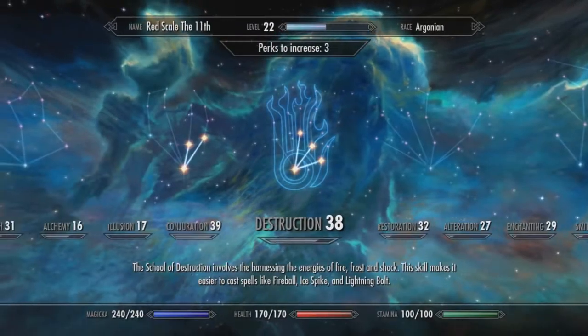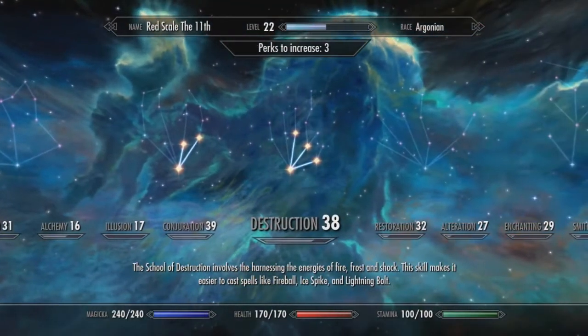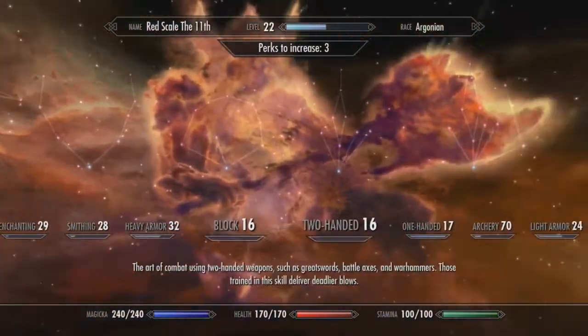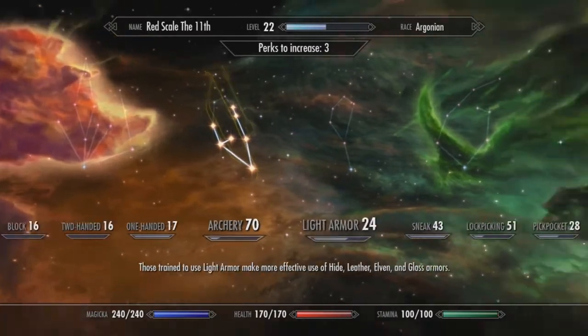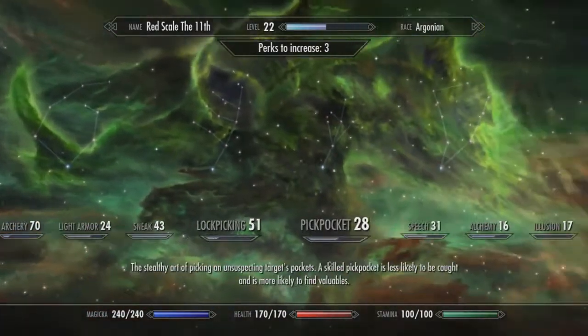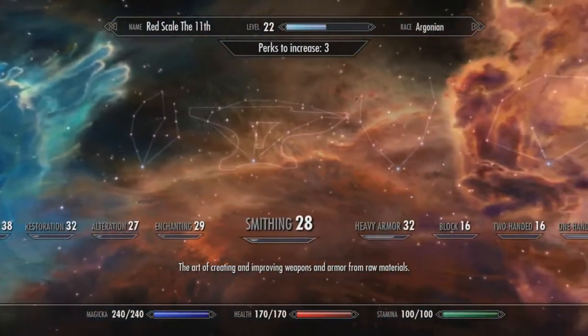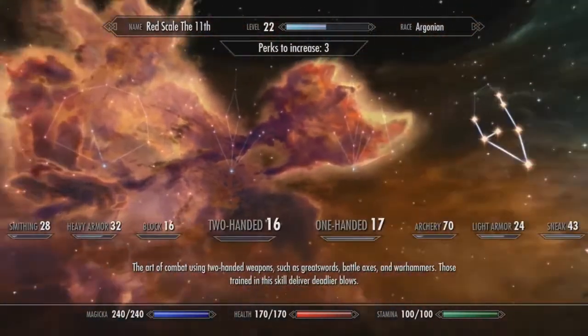He's Argonian, he's level 22, and pretty much this is what we have. Destruction and Conjuration at 38 and 39 respectively. We have Archery up to level 70 — it's probably our best skill. Sneak is pretty high up but we're not actually using Sneak. We could put points in heavy armor at any time.